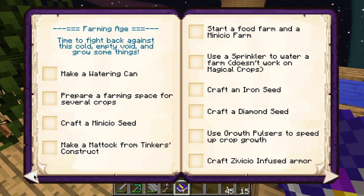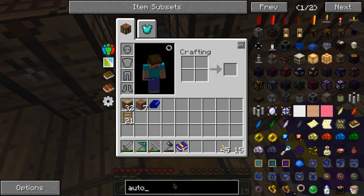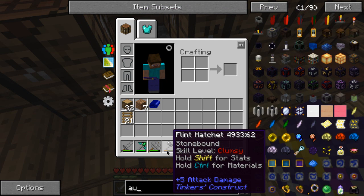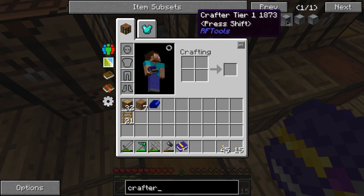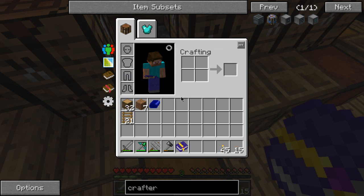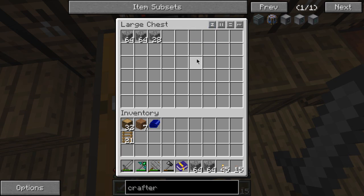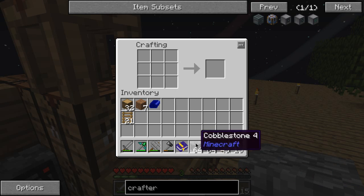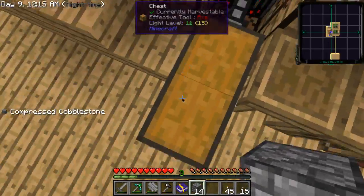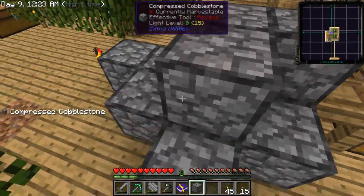I'm going to tell you what I need anyway — I need an autocrafter. A crafter, which doesn't take too much but it does require stain, which I don't have yet. So I'll just do this real quick. What am I doing? Compress that — lay this all out, and basically now I don't have to mine cobblestone.